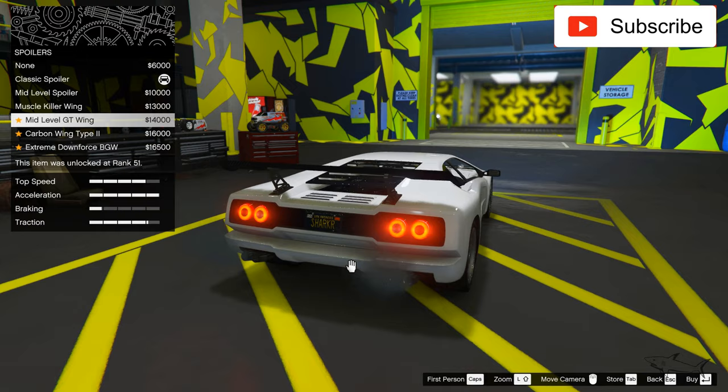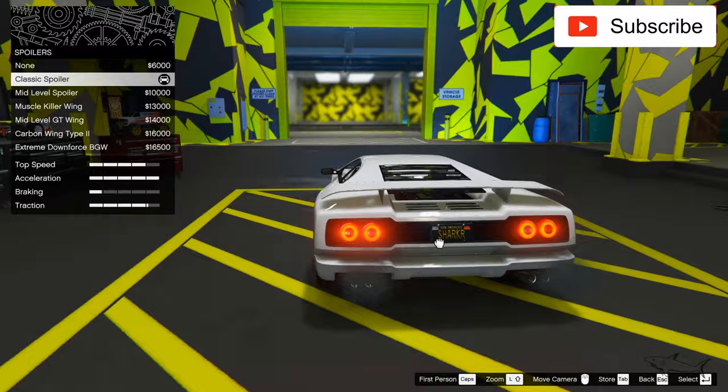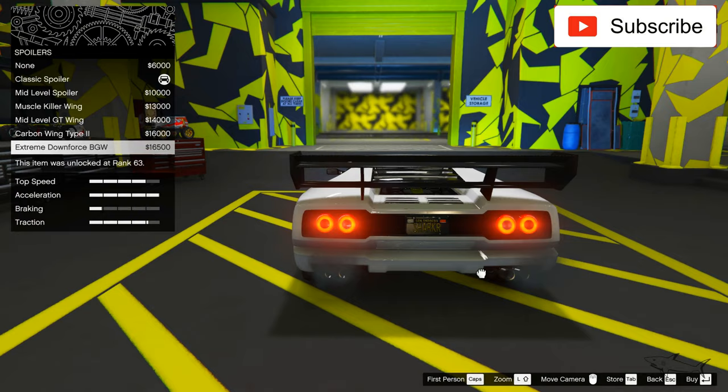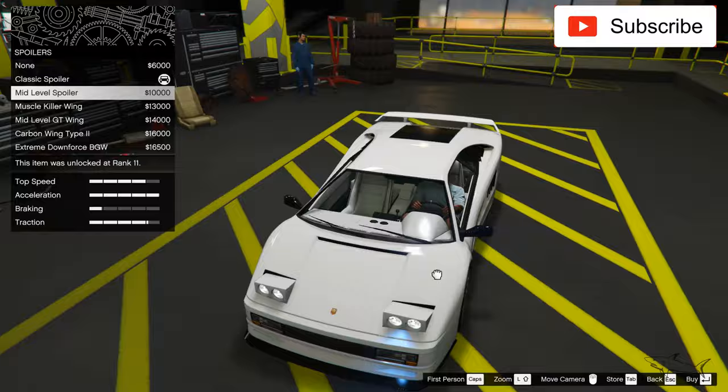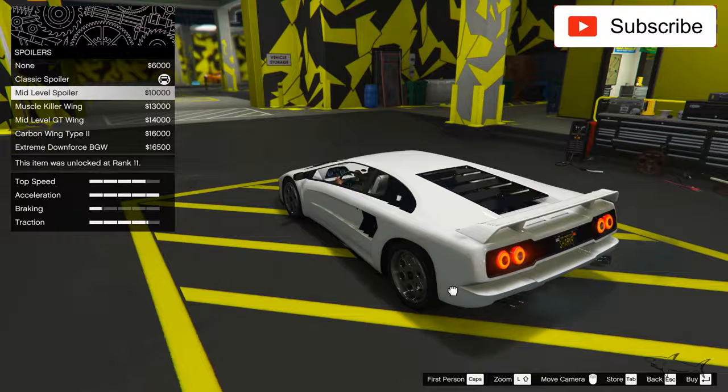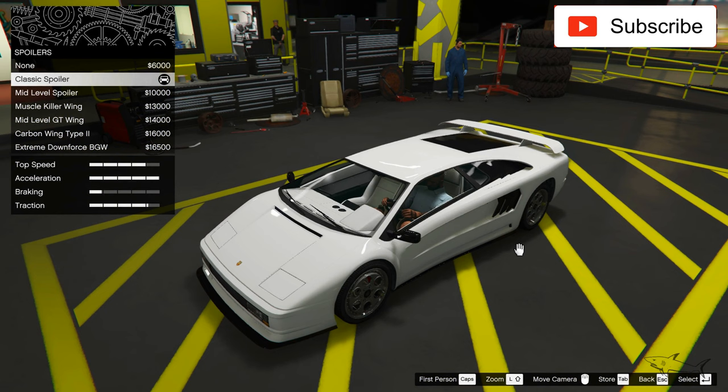Now let's see the spoiler. No spoiler — which is not bad. This is the classic spoiler. This is the ugly spoiler. This is the very ugly spoiler. Which one is better? I don't want to change it. No, I'll keep my original for now — I like that, I want to keep a classic look.